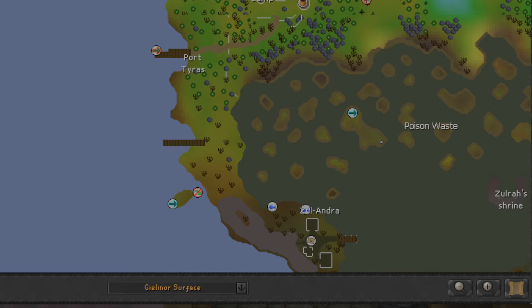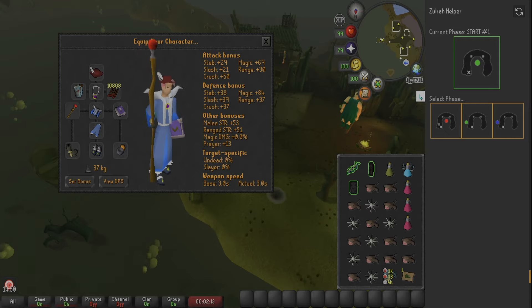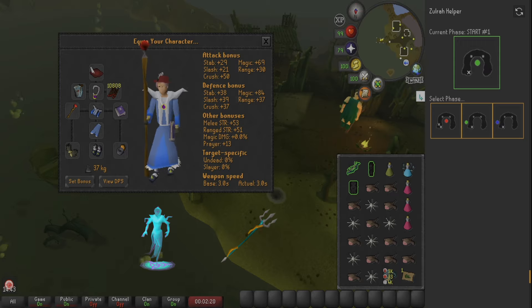So you can charter a ship to Port Tyrus, or with 76 agility you can teleport to the fairy ring BJS and hop on over here. Eventually you'll also get teleport drops from this boss, making it a lot easier. I'm using Fire Wave for my magic, and for range I'm using the magic shortbow with rune arrows. You can alter to whatever you need — if you have thralls and a staff to cast with, I'd for sure bring those.